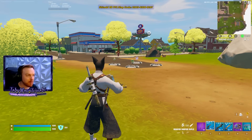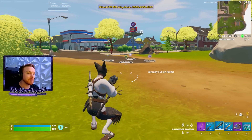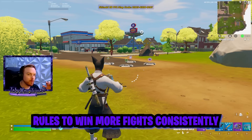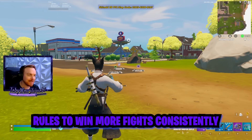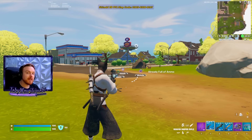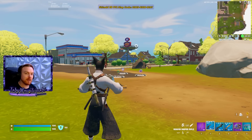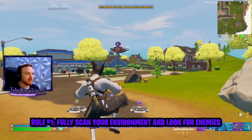I'm in a private map right now, but I'm going to show some actual gameplay examples after this. Right now I'm just going to break down the fundamentals — the rules for how to win more fights and how to survive more fights on a very consistent basis using the strategy. It's really a three-part checklist. Number one, you've got to scan your environment, completely scan your environment.